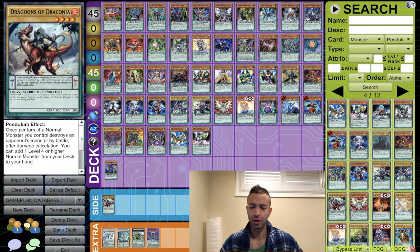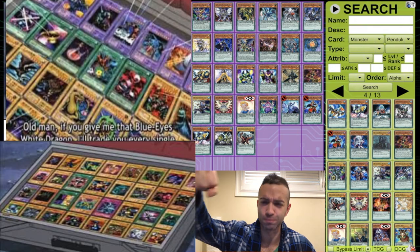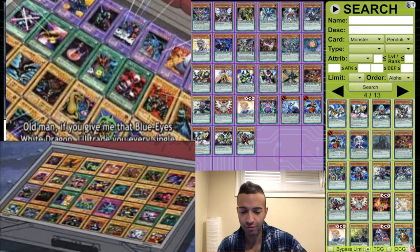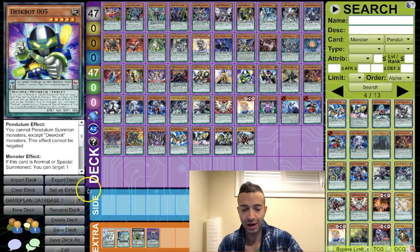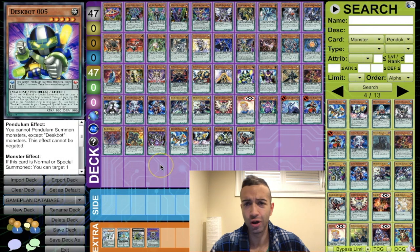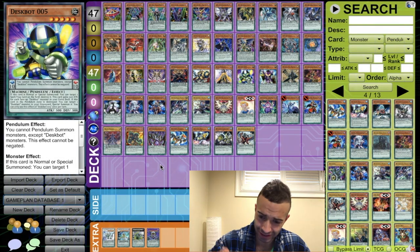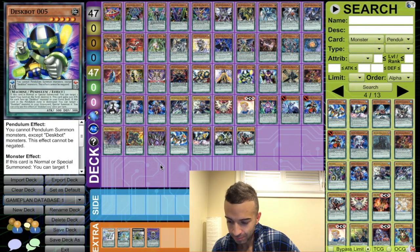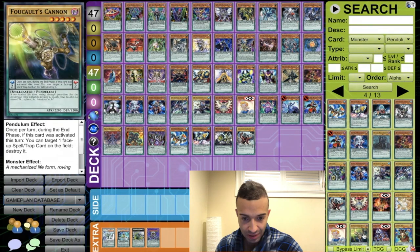We're going to organize everything better in the future, but I just want a database of good pendulum cards. We're going to have five game plan databases when it's all said and done — all the good pendulum cards — and whenever we want to build a deck we'll just look at these cards.